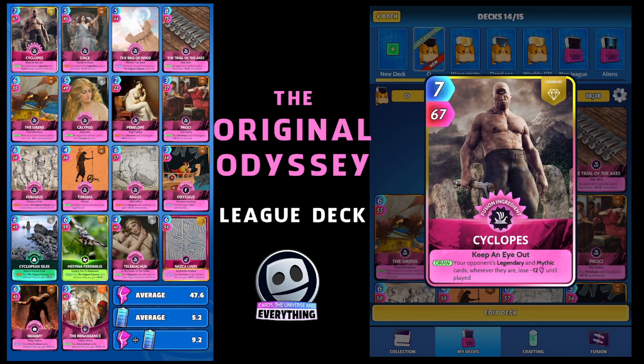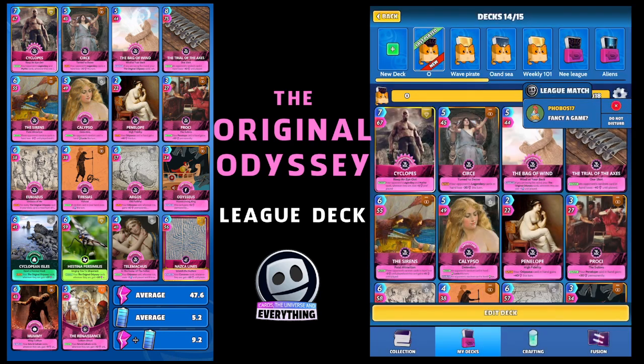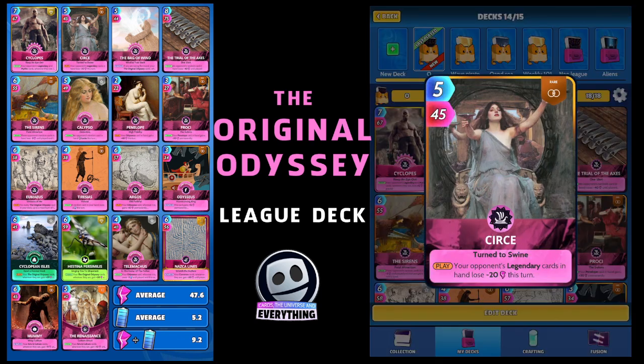The first card is Cyclops — the one-eyed guy there. He's seven for 67, he's a legendary but he's only a fusion, so dead easy to get this card. What does it do? On the draw, your opponent's legendary and mythic cards, wherever they are, lose minus 12 until played. Pretty cool card, that Cyclops, and he's the first card in our Original Odyssey deck.